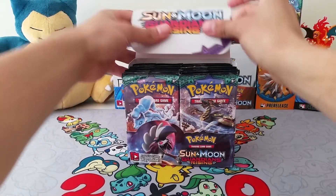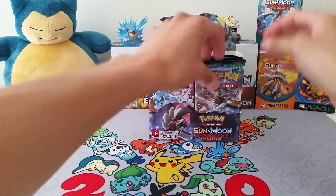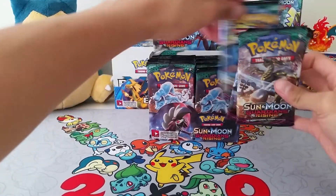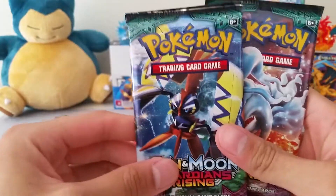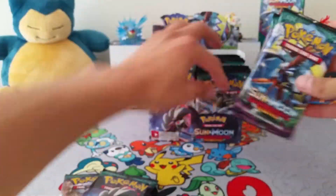So just without further ado, let's get right into it. Let's get one of each artwork real quick so I can show you guys. We have a Kommo-o, Lycanroc, Tapu Koko, and the Alolan Ninetales.